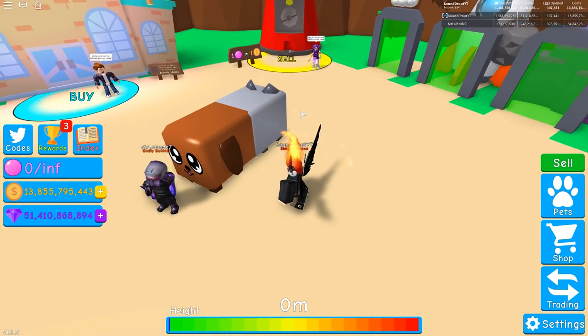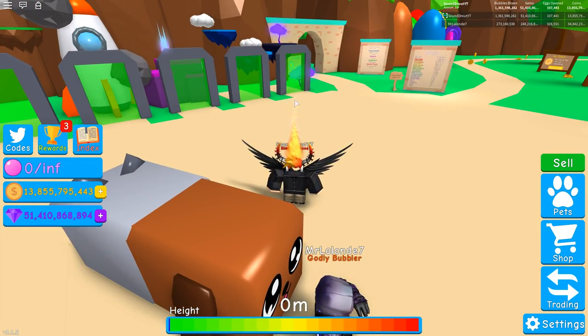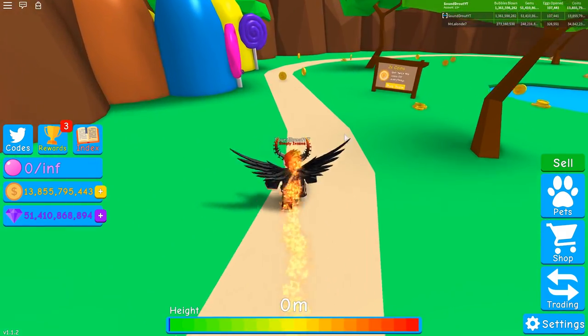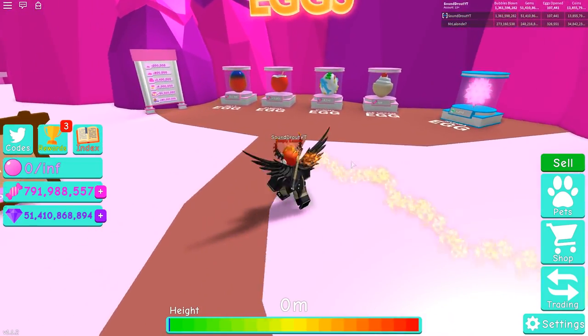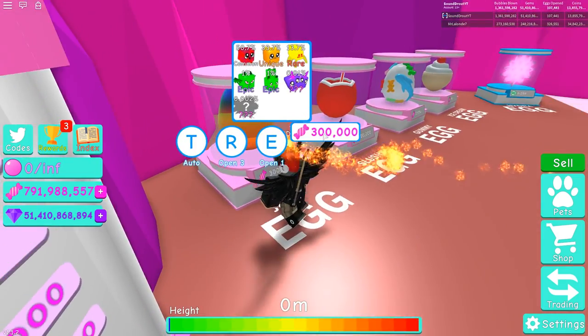Later on, he decided to put it into the jelly egg. I'll just quickly show you guys where the jelly egg is. So if you go into Candyland and go over here, this right here is the jelly egg.